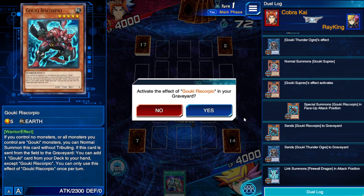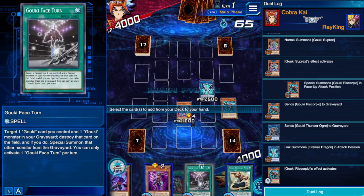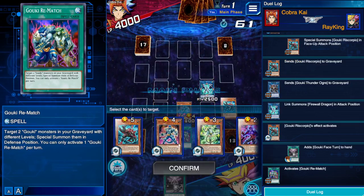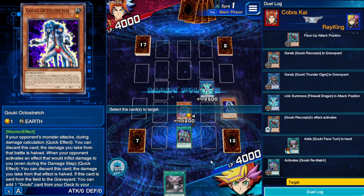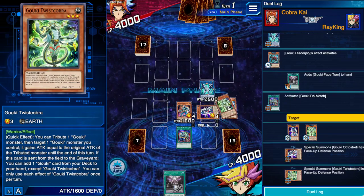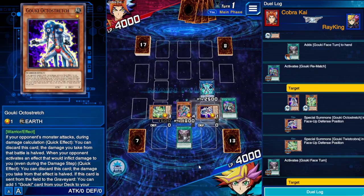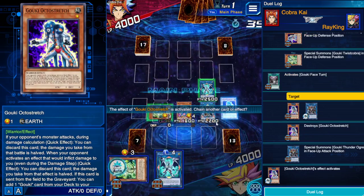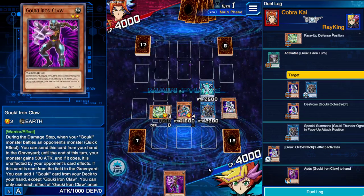Scorpio gets us another search — we'll grab Face Turn. Then we activate Goki Rematch to get back Octo Stretch and Twist Cobra. We use Face Turn to get rid of one Goki so Firewall Dragon becomes co-linked. Octo Stretch gives us another search — this time we grab Iron Claw.